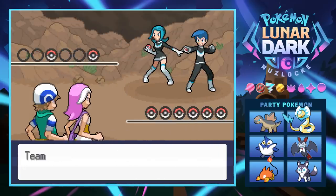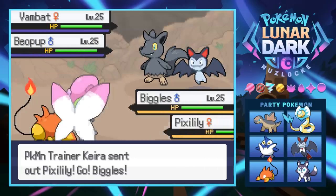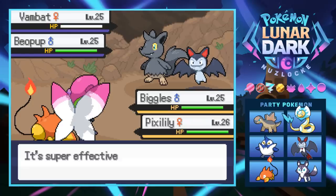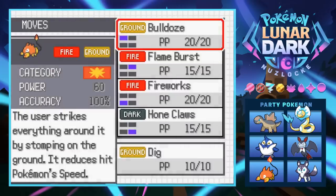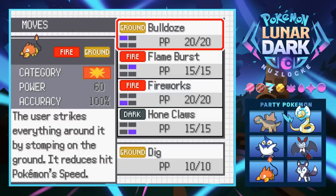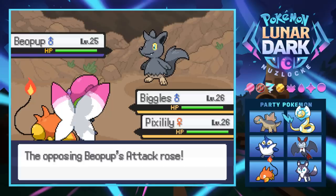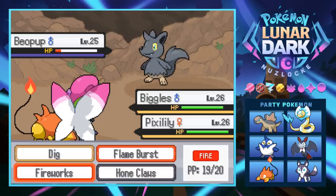We just have to battle these grunts - they each have one Pokémon, a Vambat and a Baelpup, both level 25. Nothing too crazy - using Fireworks on the Vambat since it's super effective on flying types. Kira's Fairy Wind knocks out the Baelpup though - damn it, why wouldn't she attack them both! Biggles is trying to learn Dig. Dig is actually better damage than Bulldoze, even though it takes two turns - and we have the TM for Bulldoze anyway so we can relearn it later.